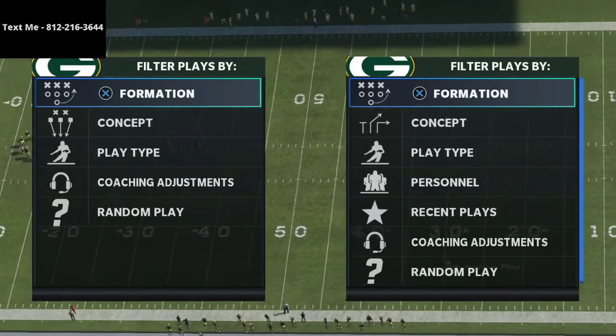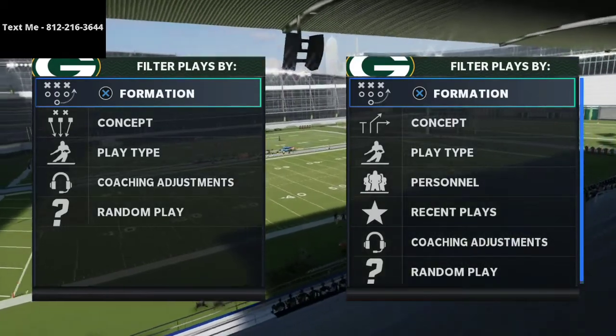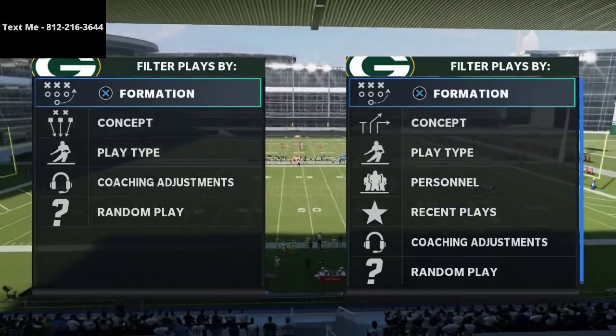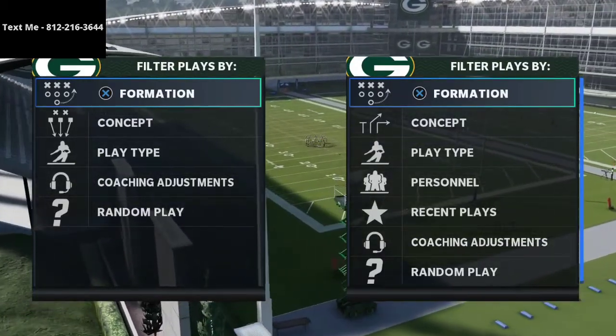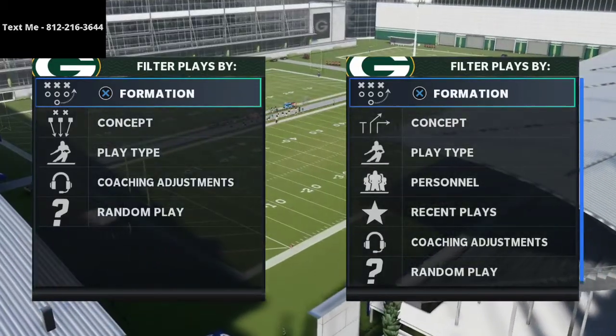As we prepare for the Madden Classic, I've been labbing very intensely the cover four quarters defense out of the 3-3-5 wide. I think it's the best defense in the entire game. If you want the full ebook on the 3-3-5 wide, that link is in the description. You can pair this defense with the rest of the 3-3-5 defensive scheme.